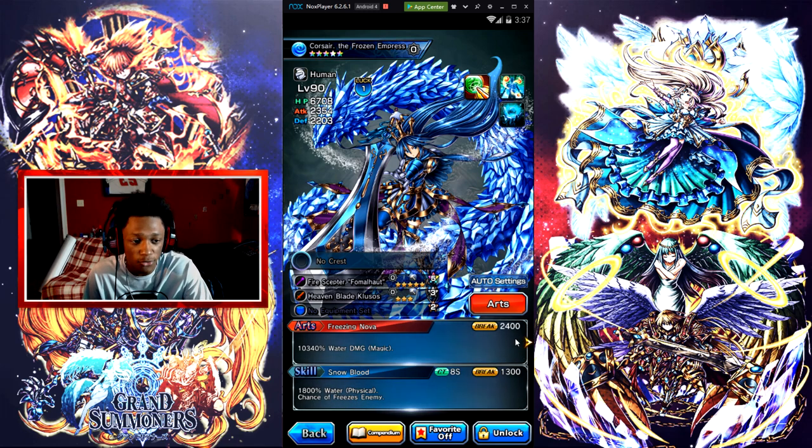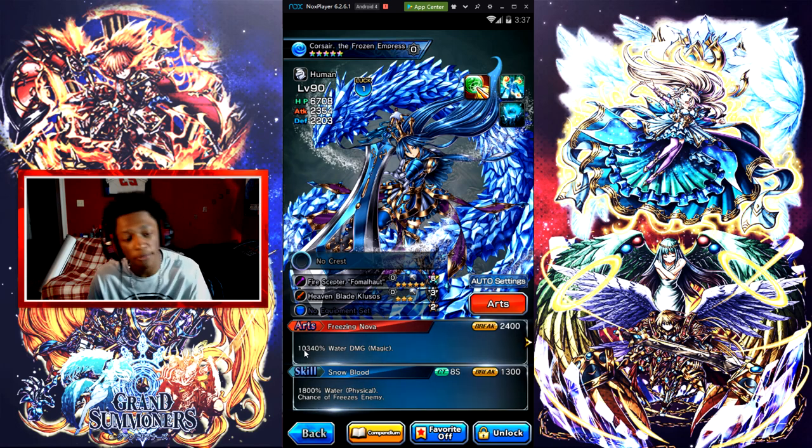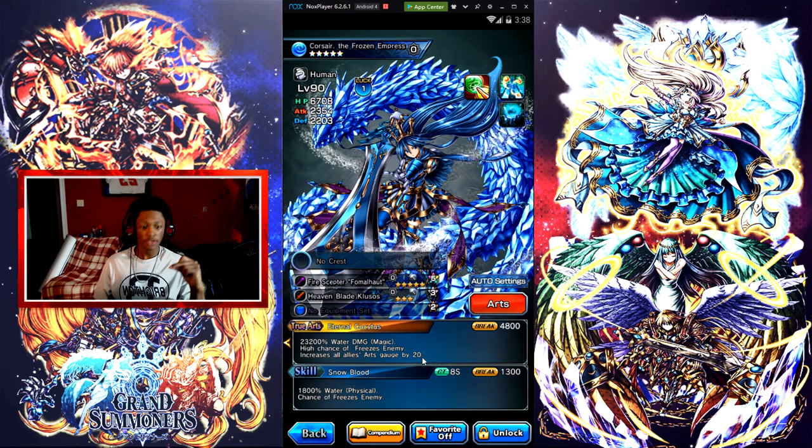Her Arts is called Freezing Nova — 10,340 water magic damage — but honestly the Arts isn't really good. I recommend using her True Arts instead, which I'll call Internal C. It does 23,200 water damage, has a high chance of freezing the enemy, and increases all allies' arts gauge by 20. The True Arts is so much better than the regular Arts.